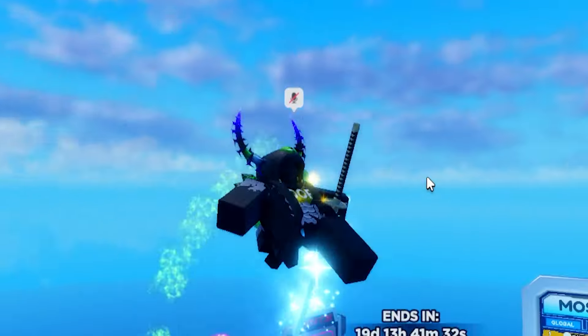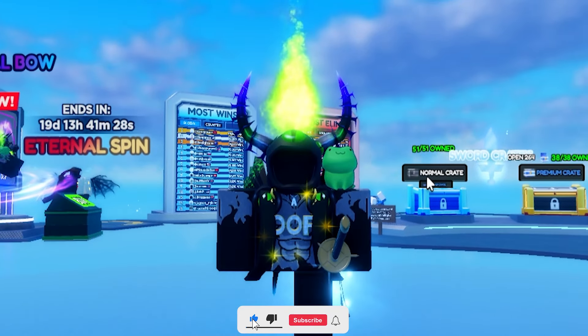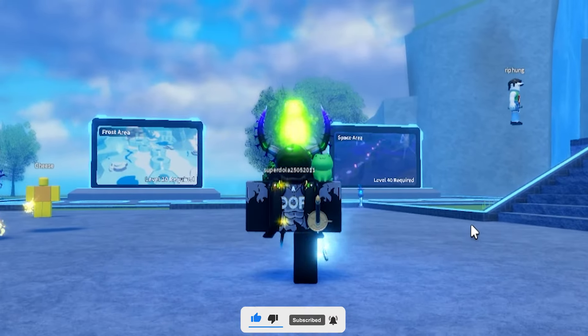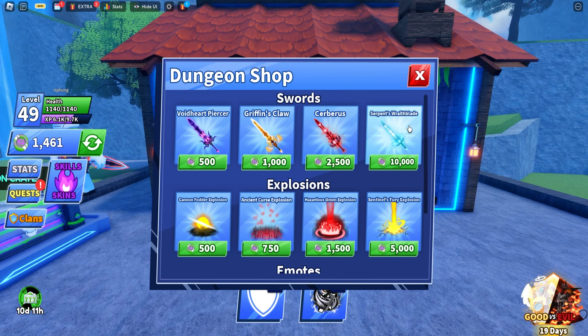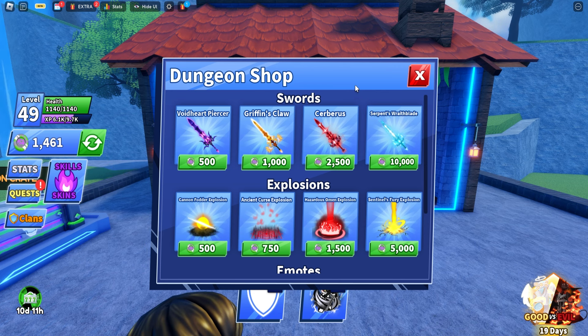Let's get on with the video. First, what we need to do is go into the new dungeon quest area and try defeating all these bosses. By defeating all these bosses, you can go to the dungeon shop and collect some really cool rewards — one of the best being the alpha serpent's wrath blade, sadly I don't have access to it.